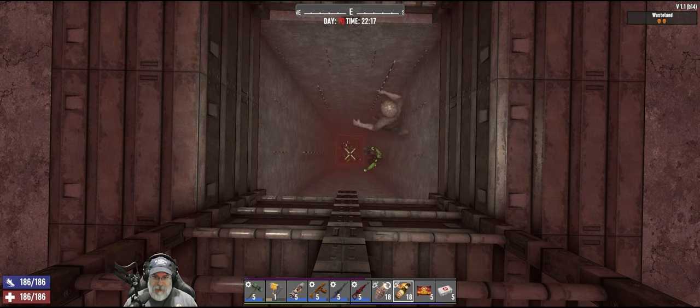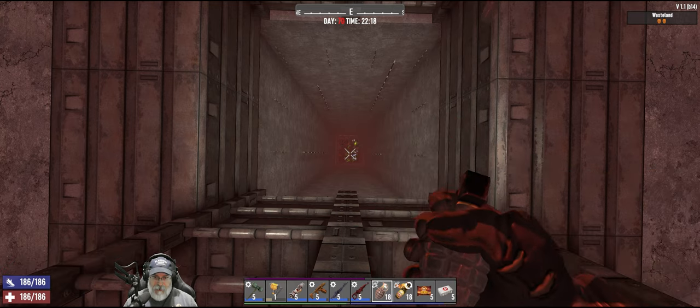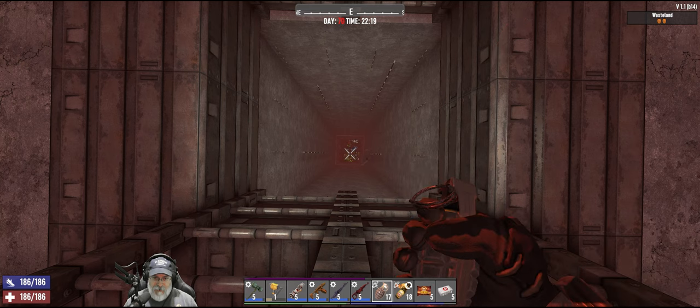Let's throw a couple down there and get another Molotov down to soften them up. There's another demolisher. 24,000 — almost 25,000 XP from that one. Oh man, it's a beautiful thing.